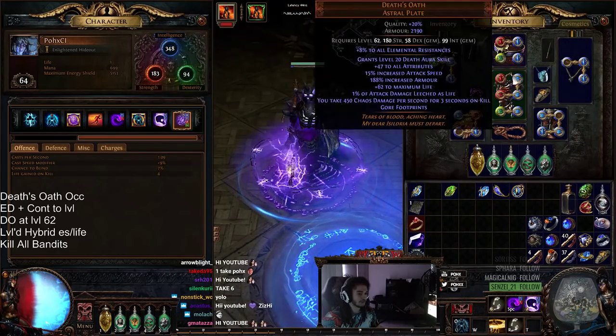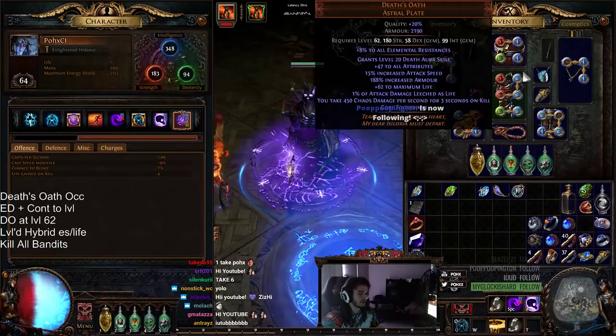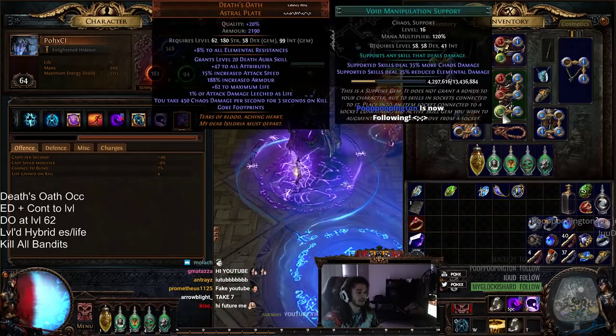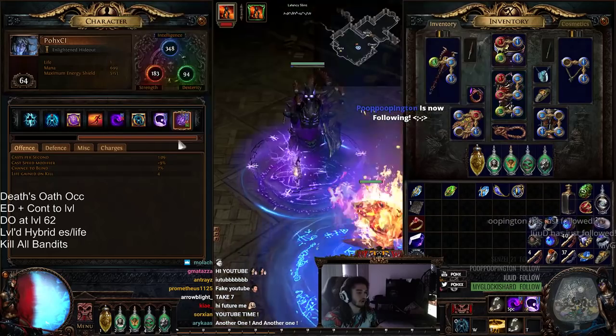This Flame Golem doesn't really do anything. If you watched the previous video, you'll know the links that I'm currently using, which is just Efficacy, Increased AoE, Less Duration, Void Manipulation, and Arcane Surge.